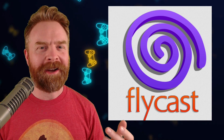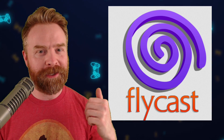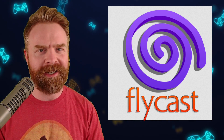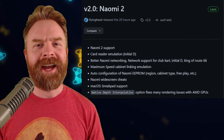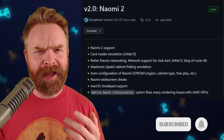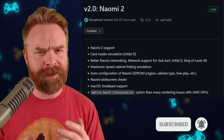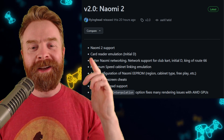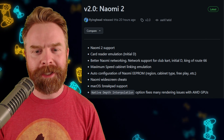Alright, we'll kick things off talking about Sega Dreamcast emulation with Flycast. Flycast version 2.0 was just released. Version 2.0 brings about the following changes: we've got Naomi 2 support — every single game for the Naomi 2 is supported, with the exception of the Satellite Terminal. Card reader emulation for Initial D.